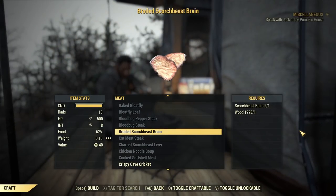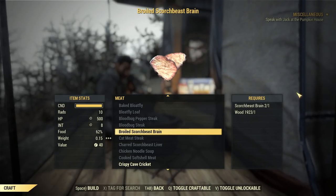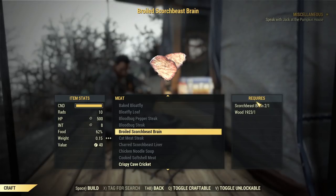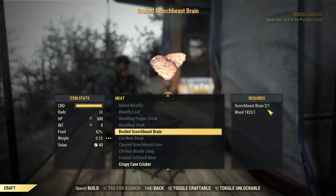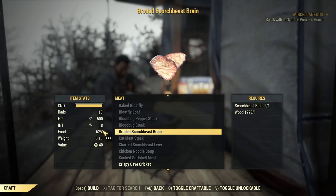Second on my list is Broiled Scorchbeast Brain, because it boosts intelligence, which boosts experience. This is very easy in terms of ingredients, though gathering them can be a little more tricky depending on whether you can easily kill scorchbeasts. Every scorchbeast has a chance to drop a brain. You just cook the brain and it gives you 7.5 intelligence.